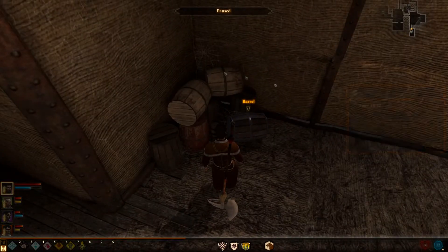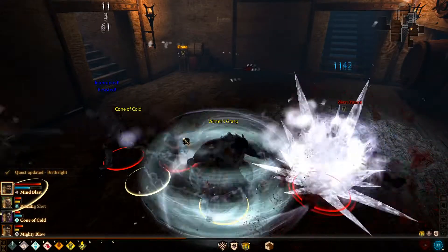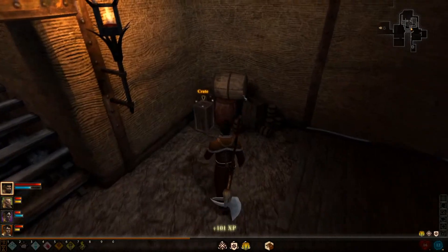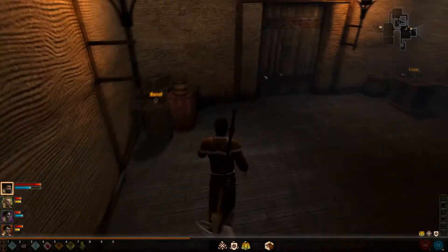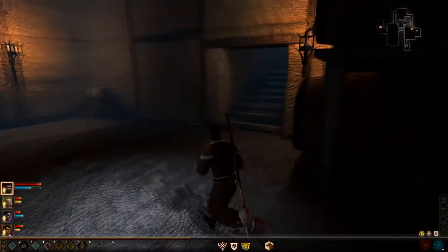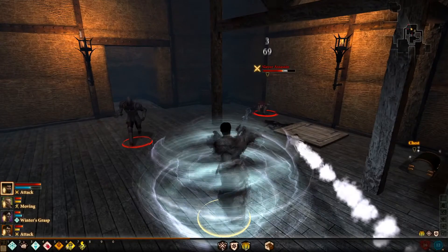So here we are — we have a barrel, we have some frayed rope. Basically there's a bunch of slavers, which isn't anything odd, but you have to bring along your sibling whether you like it or not. Loot the crate here — 7 silver. You'll also get plenty of sovereigns so it isn't really that hard to get 50 sovereigns for the expedition, as long as you don't buy any gear. Here we go, we have more slavers right here.